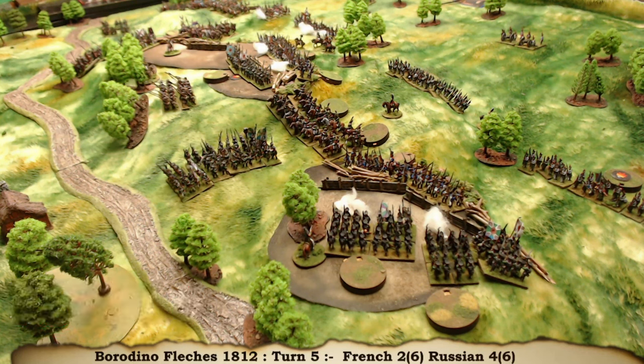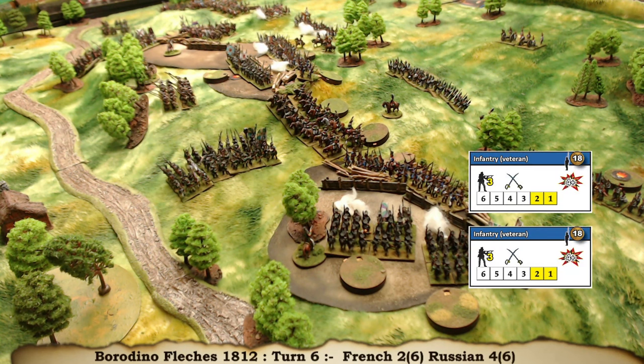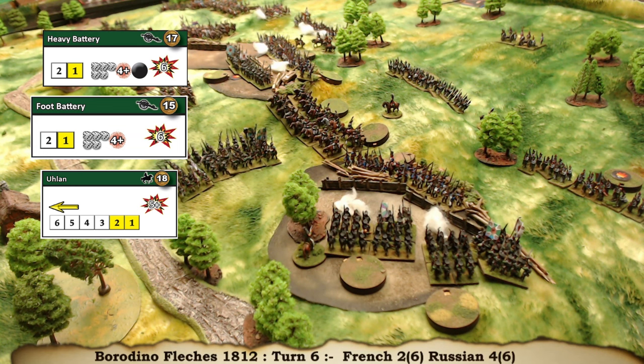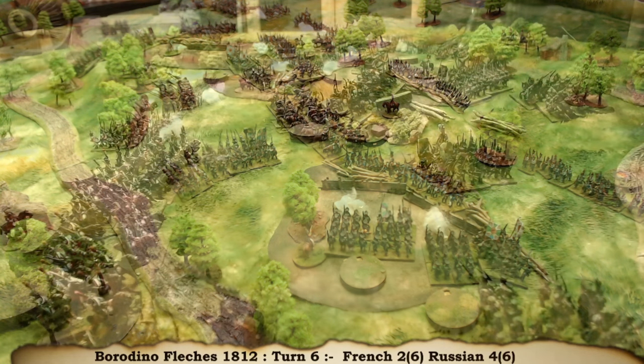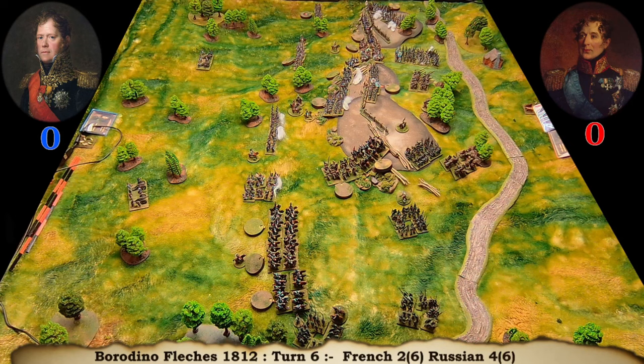So we'll just go through the losses. The French have lost two units of line infantry and the Russians have lost both batteries. They've also lost a unit of Ulans and a unit of Jaeger. The French did start with 300 points to 250, so that's the situation at the moment. Things are looking okay for the Russians. The French need to pounce now.